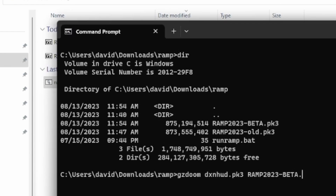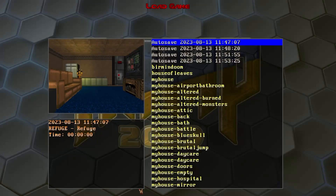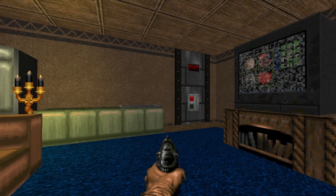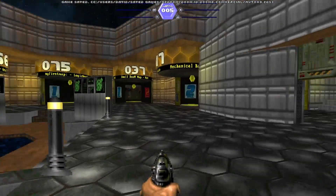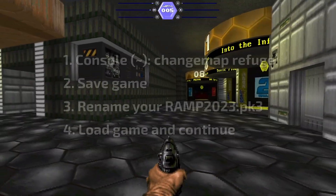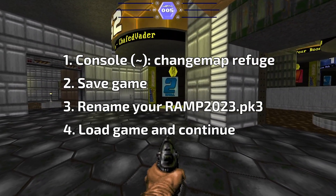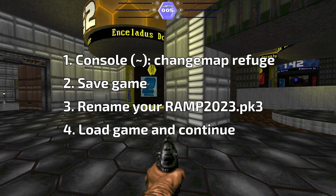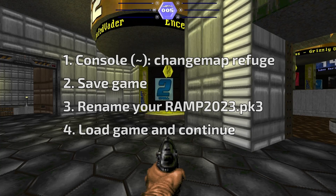So now that we've saved in the Refuge and we've renamed Ramp 2023.PK3 to match the version that we were playing on before, we can start that up, load our game that was saved in the Refuge map, hit the switch, and now we are back in the hub map in the full version of Ramp with our maps-completed indicator. So that's: change map Refuge in the console, then save your game there, then rename your new file so that it matches the one that you started in, then load your save game, go back to the hub, and you'll be able to continue from there.